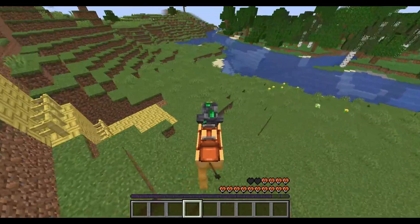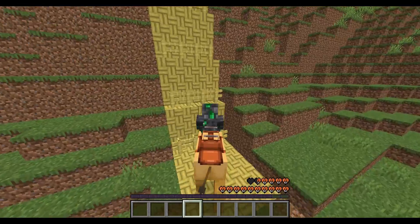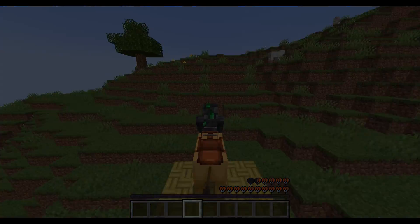You can make a really steep staircase with very cheap materials — just wood and fences.